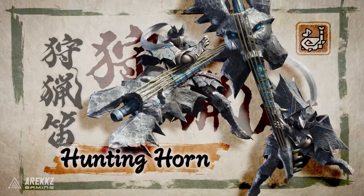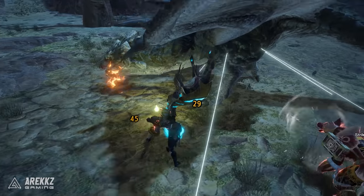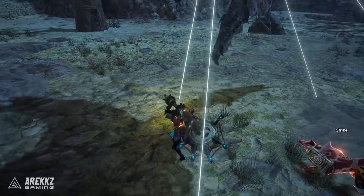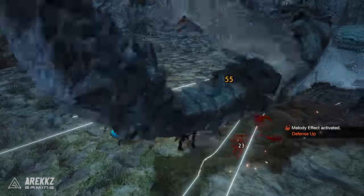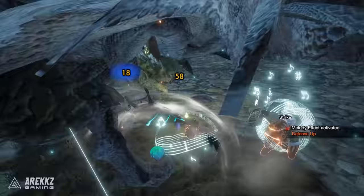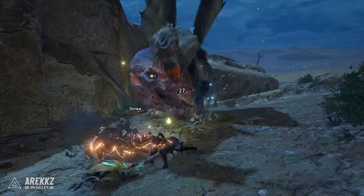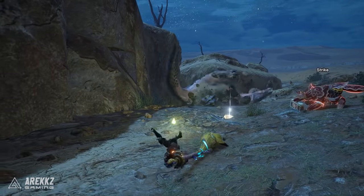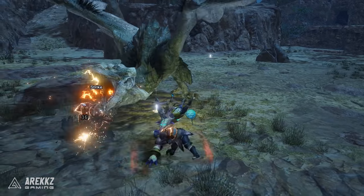The hunting horn has long been one of the best weapons you're probably not using. It's capable of dealing devastating impact damage to knock out monsters, all whilst buffing your team with funky beats. Thanks to fantastic changes in Monster Hunter Rise, it's now easier than ever to pick up and destroy anything in your way while styling on the monster. Consider this if you like big impact damage to KO monsters and you enjoy supporting your team with powerful buffs.